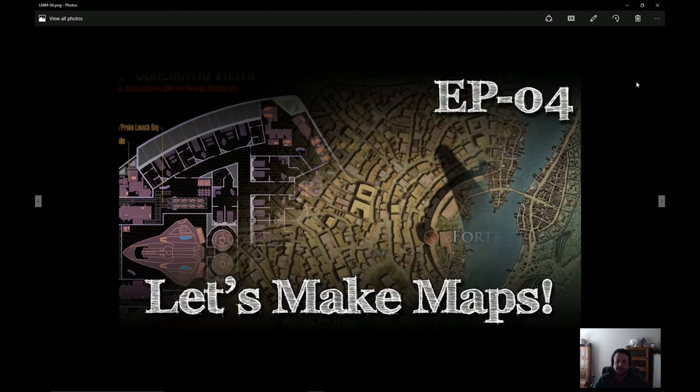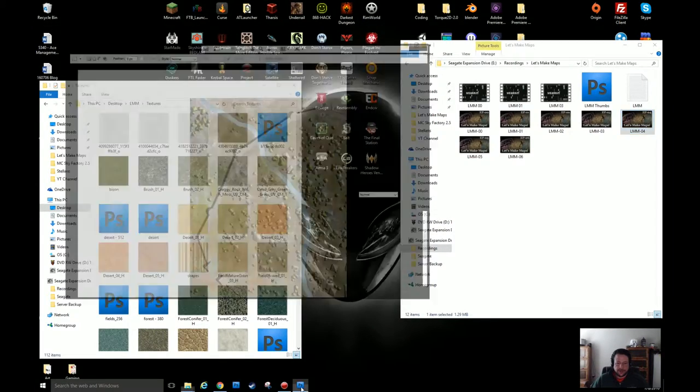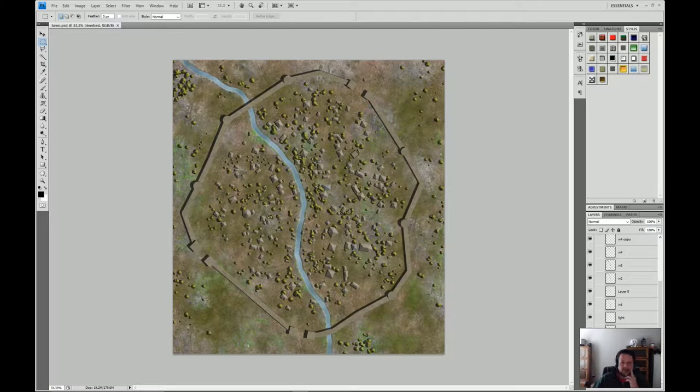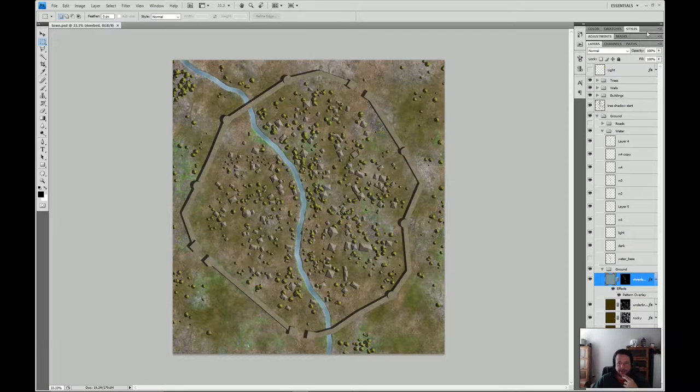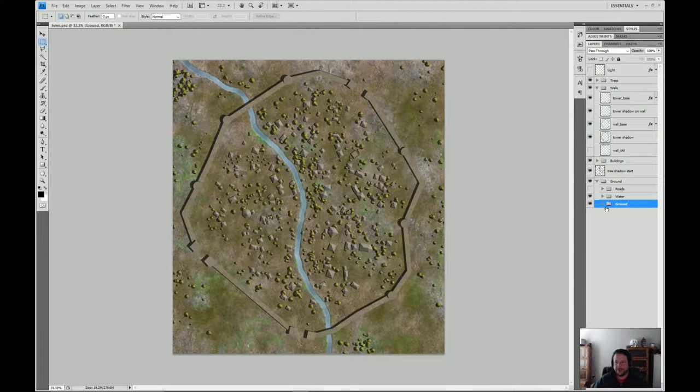Hey guys, it's Michael, and welcome back to Let's Make Maps, episode number four. Last time we worked on our town map a little bit and got the river looking better. This time, the biggest thing that stands out is the very flat looking wall, so maybe we'll give that a go. I think we'll probably be able to get through the wall this session, so why don't we get started.